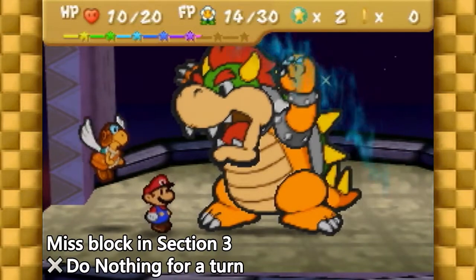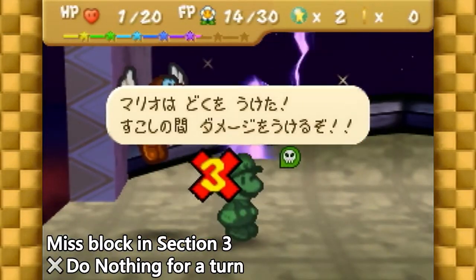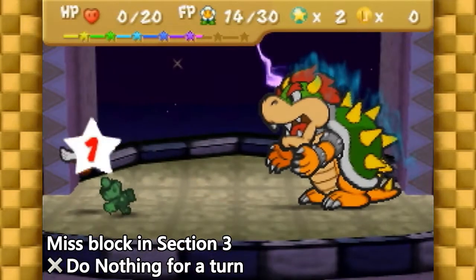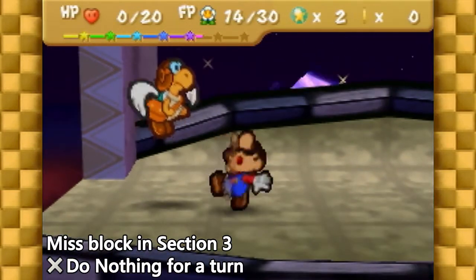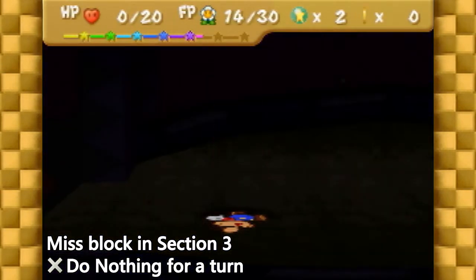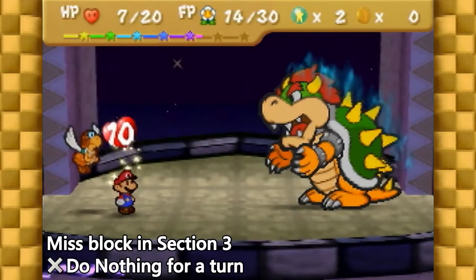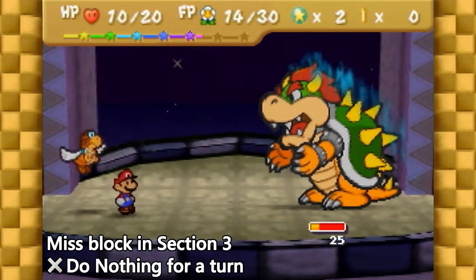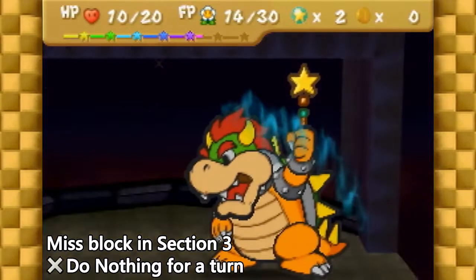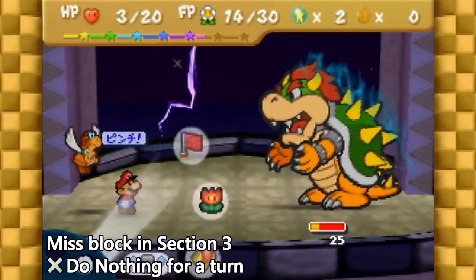If you miss a block in section 3 causing you to die and lose your second life shroom, do not attack. In this state, dealing any extra damage will most likely cause Bowser to heal. Instead, do nothing with both Mario and Paracarry until you're damaged back into peril or danger, using Peach Beam instead when Bowser shields. If you keep missing blocks at this stage, you can continue doing nothing as long as you have life shrooms to spare. Note that you need to have at least one life shroom left afterward to guarantee a win, otherwise you'll have to get lucky to finish.